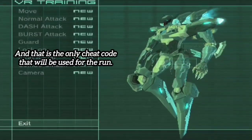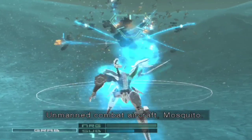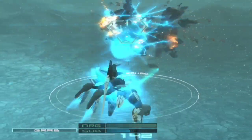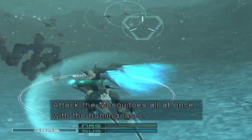Ending training. Unmanned combat aircraft, Mosquito. Individual attacks are weak, but be careful, there are many of them. Attack the Mosquitoes all at once with the homing laser.